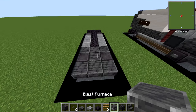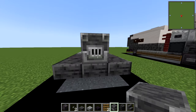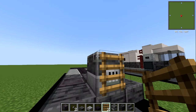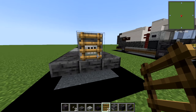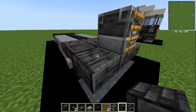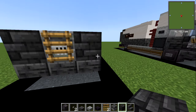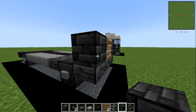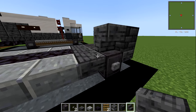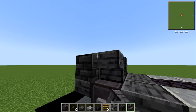Moving to the front, we've got our polished deep slate slabs and a blast furnace right at the front — that's our little engine. Whack on a ladder; you don't have to, it just adds a different type of grill effect. Hopefully one day we get a metal ladder in Minecraft. With your deep slate tiles, put that on the side — it adds a different texture to the front.